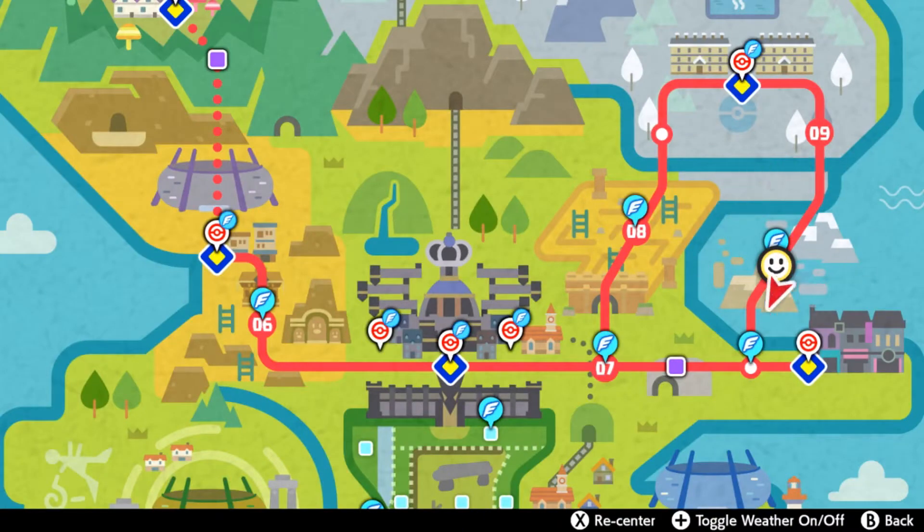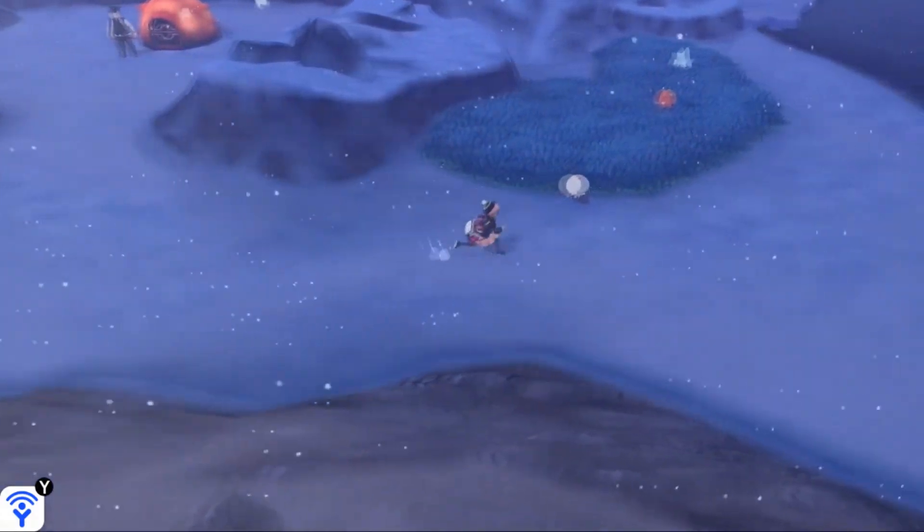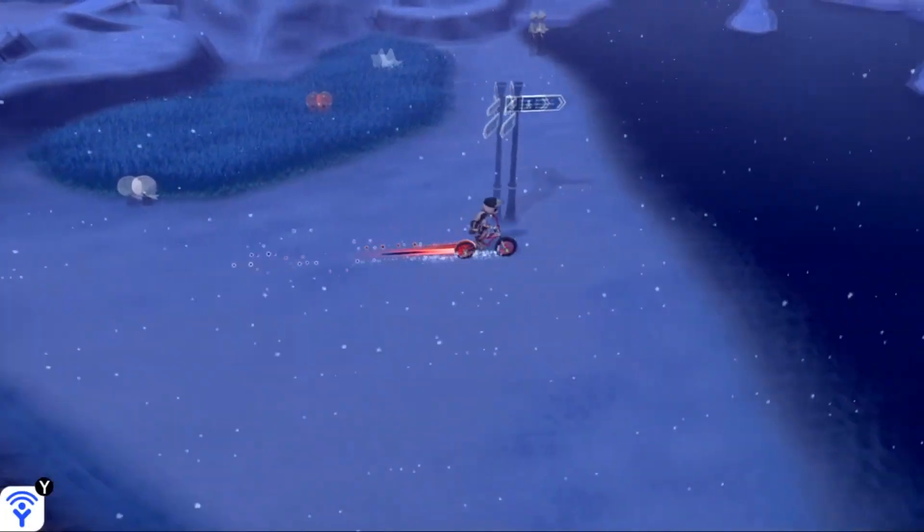Hello everybody, it's Techno here. Today I'm going to show you the easiest way of finding Manteich in Pokemon Sword and Shield. Go ahead and fly on over to the water part of Route 9. We're going to take it over here by this tent. You can just make a right over here and using your water bike, cross into the water.